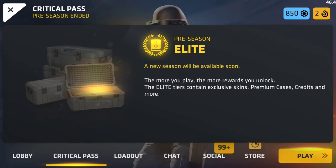The more you play, the more rewards you unlock. The Elite tiers contain exclusive skins, premium cases, credits, and more. That's pretty cool actually. So you're pretty much going to get rewards — some exclusive skins, cases, credits. I wonder if they're going to add more stuff that you can get as rewards in Critical Ops. It's going to be pretty interesting how they set this up.